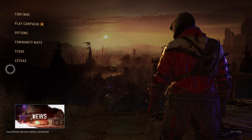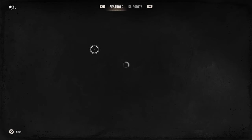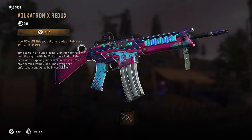Welcome to the video. I just finished updating my game and apparently there's some guns now. Let's see what we have — did they add anything into the store? Yeah, Volkatronics Redux — time to go all guns blazing. Light up your foes in the night with the Volkatronics Redux rifles: neon vibes, expand your arsenal and open fire.